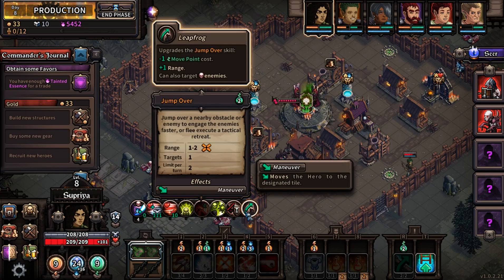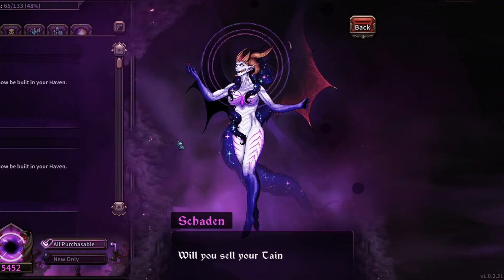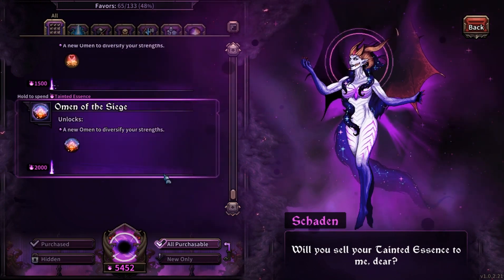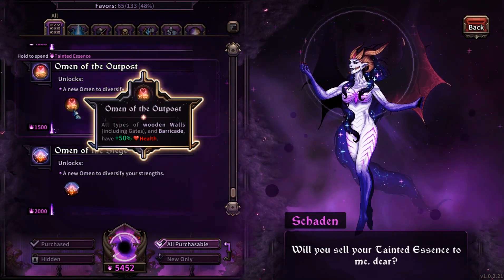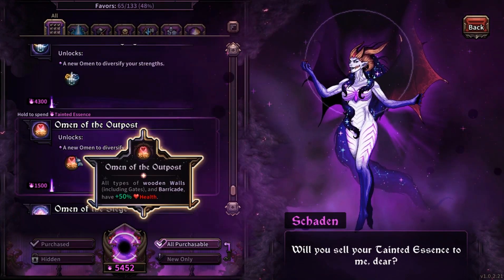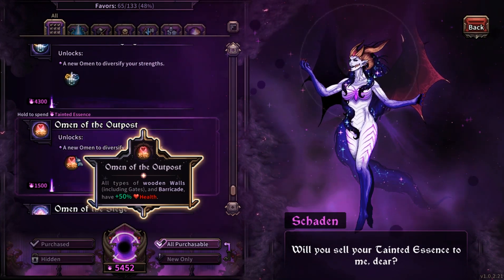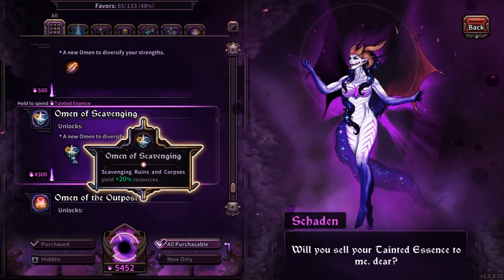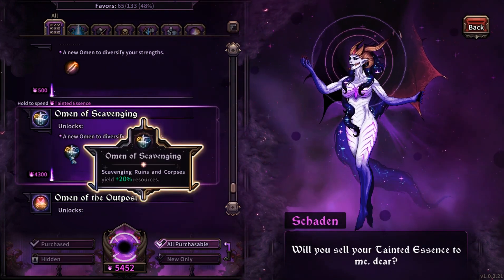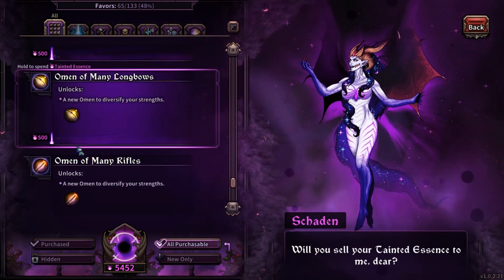Good day lords and ladies and welcome back to The Last Spell. I've had a look at some of the stuff in here to see how we can get the most money going. The omen of outpost is a pretty good one — all types of wooden walls including gates and barricades have 50% more health, which is pretty good. Scavenger ruins and corpses yield 20% more resources, which would be really good as well.